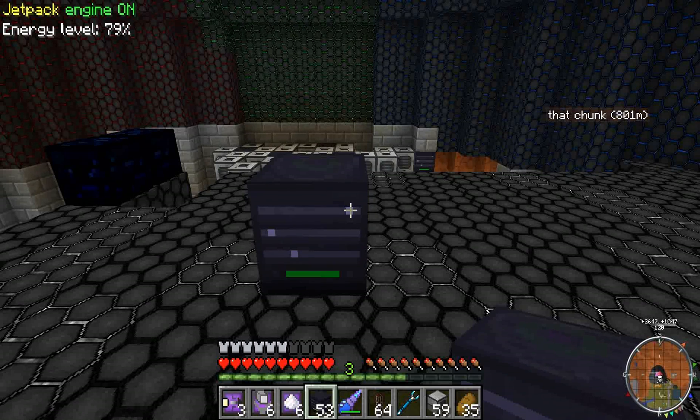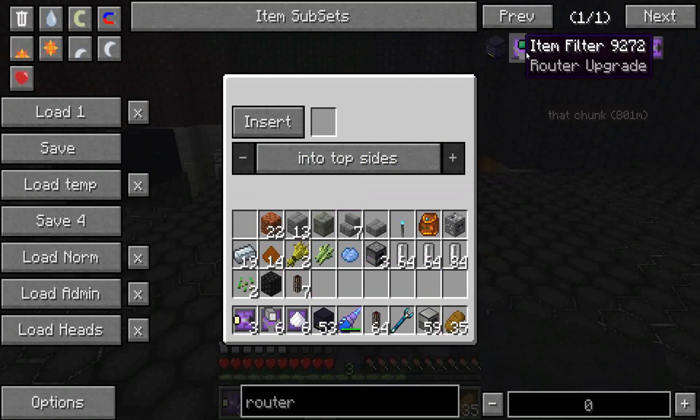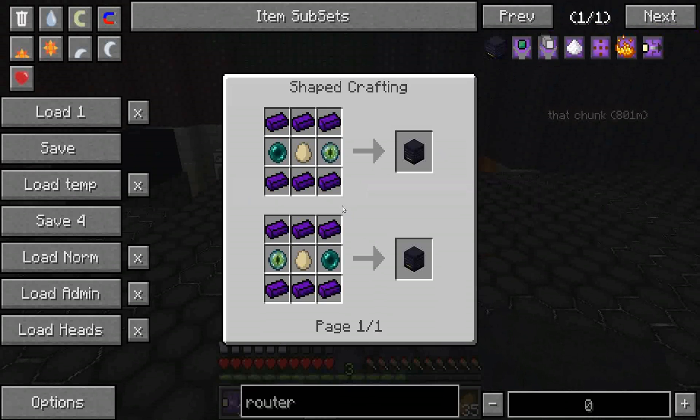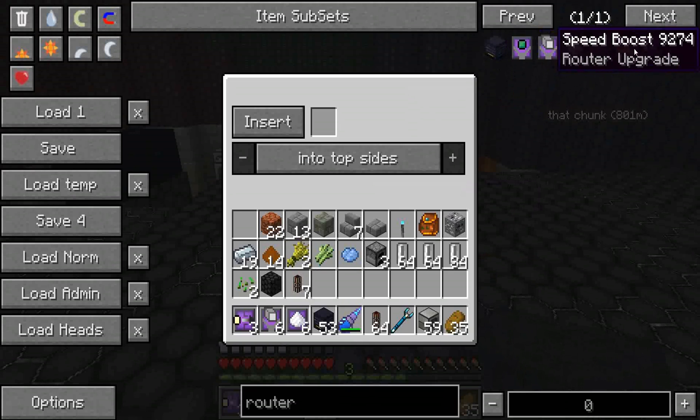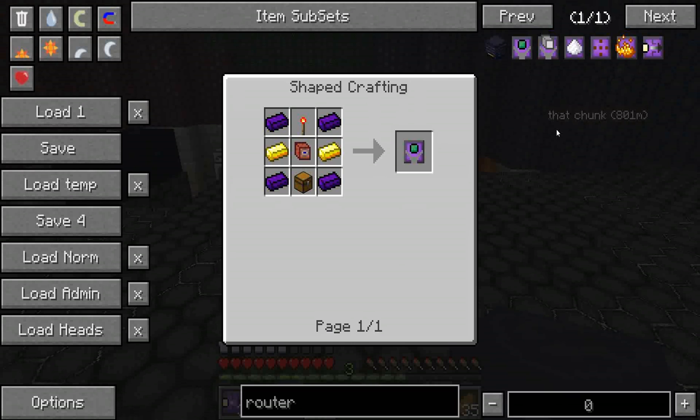Hello everybody, this is Thrift with another Feed the Beast tutorial. This one is on the router from Factorization, and these are all the upgrades that it has with it. That's the recipe for it real quick. You can see all these recipes using Not Enough Items the same way I did, simply by hovering over them and pressing R, or whatever your recipe hotkey is.